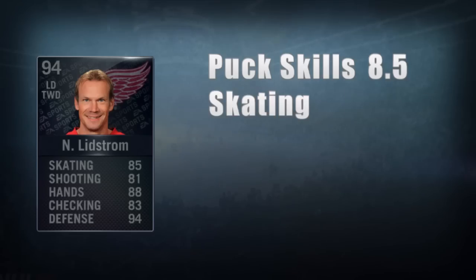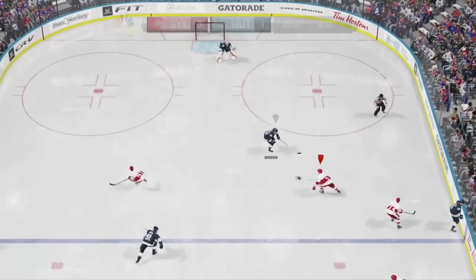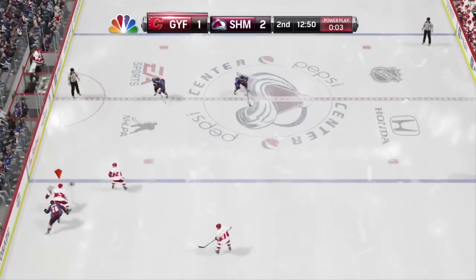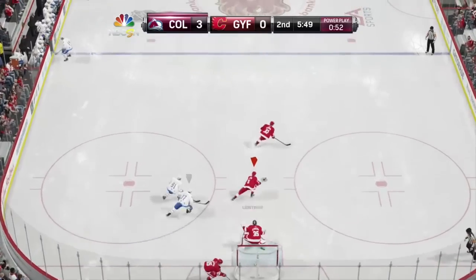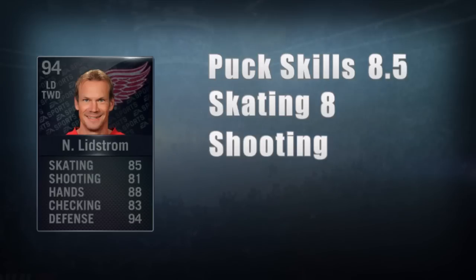Skating: he gets an 8. Lydstrom's speed was much better than I expected — his card only gave him an 85 but he performs closer to 87 or 88. He's fully capable of leading the rush and creating offensive opportunities. While his acceleration isn't the best, he's got amazing endurance — he can go full speed on the attack and still hustle on the back check to stop a play. Shooting: he gets a 6.5. This is definitely the weakest aspect of his game.